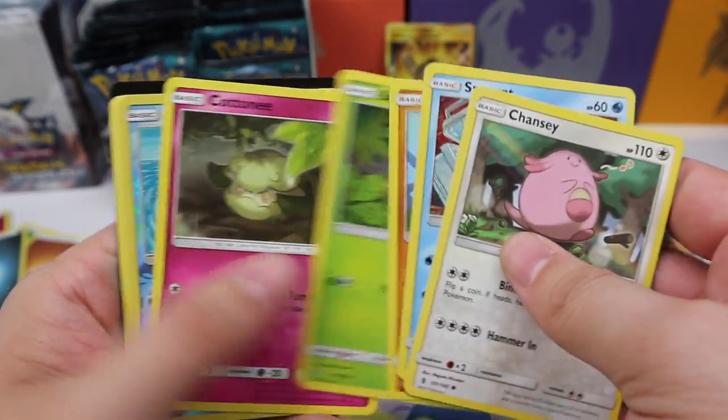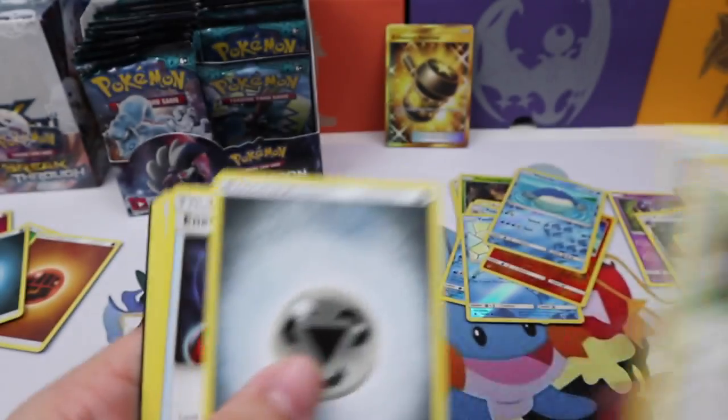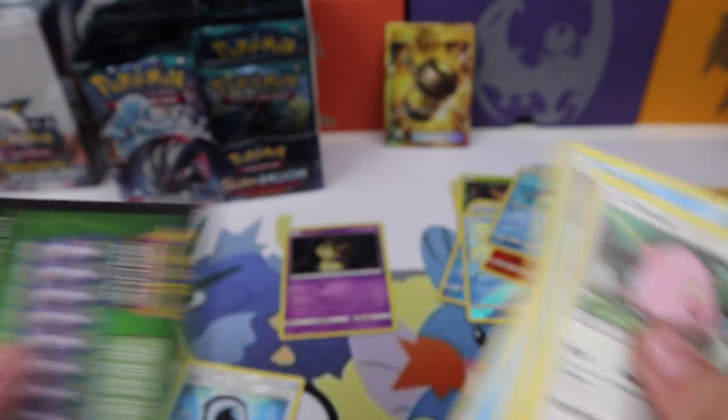Chansey, Snorunt, Wailmer, and a Lilligant regular rare. The Aqua Patch again — that's cool.